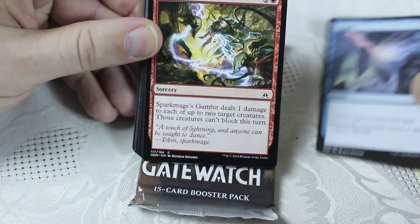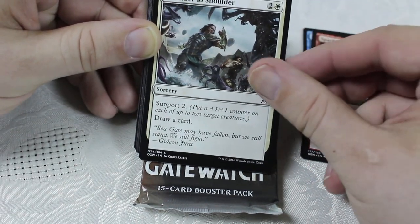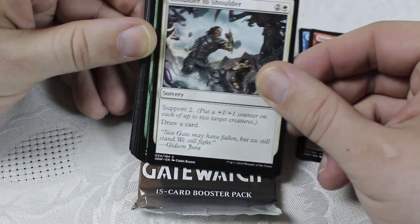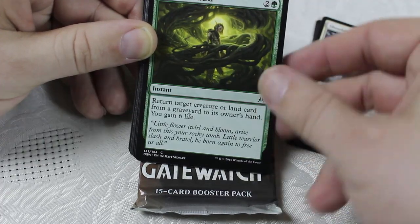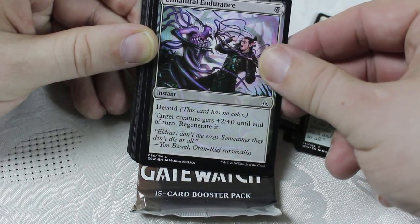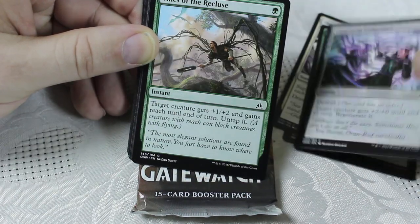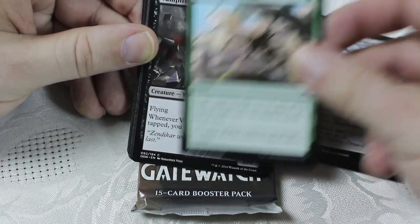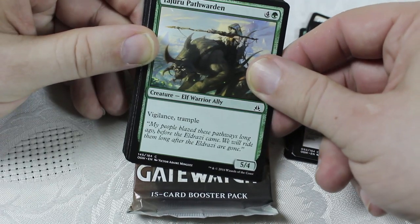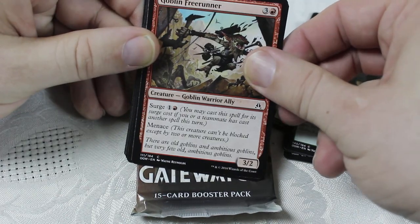Let's open the Oath of the Gatewatch pack for Aaron. We've got Negate, Sparkmage Gambit, Shoulder to Shoulder — nice that it draws a card but it's sorcery speed so it doesn't work as a combat trick. Natural Endurance — can work as a decent combat trick, the regenerate plus two is very nice. Vines of the Recluse — another solid combat trick. Vampire Envoy. Path Warden — Trample Vigilance 5/4, that's a beast, though it's now a four-of. Goblin Freerunner, Allied Reinforcements — put two 2/2 white ally tokens onto the battlefield.